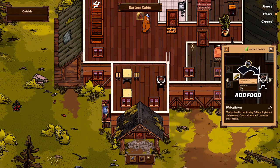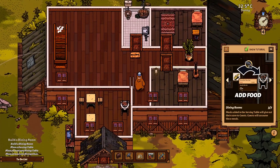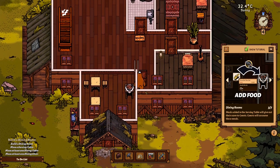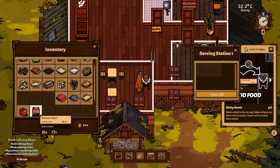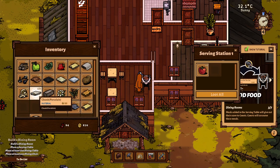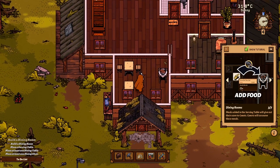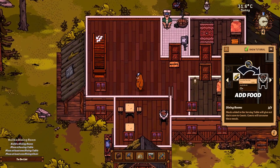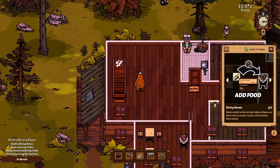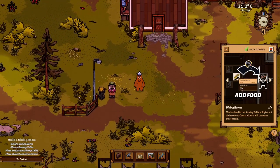So we need to do it on this floor, apparently. It looks like there's a nice space down there so let's do it there. Oh, so we need a dining room and maybe a kitchen. I think this might be easy to do in small wall mode. Let's place the door right at the top if we can. Let's place the tables first — it looks like we only need one table and then we can put these chairs all over the shop. And we have the slop station — slop station can go there. Delicious slop. We may as well put another table in there. Meals added in the serving table will give out their score to guests. Let's finish off the room first. That was a naughty scene.